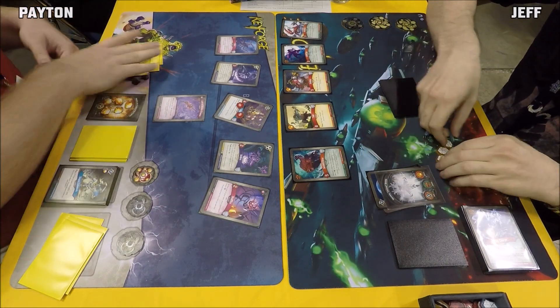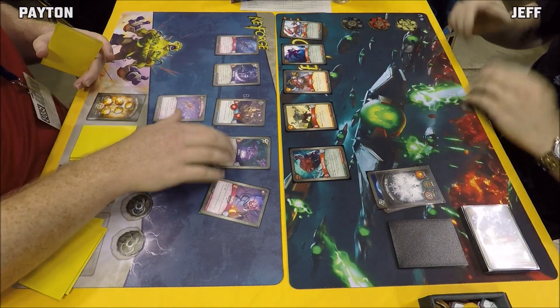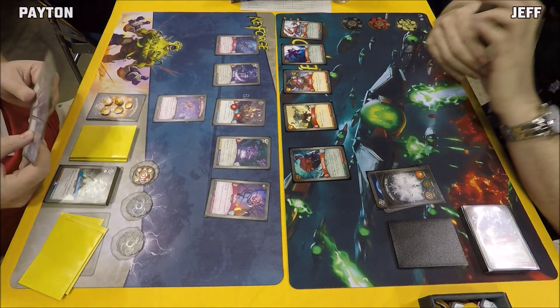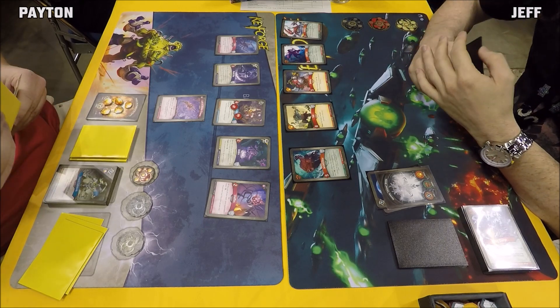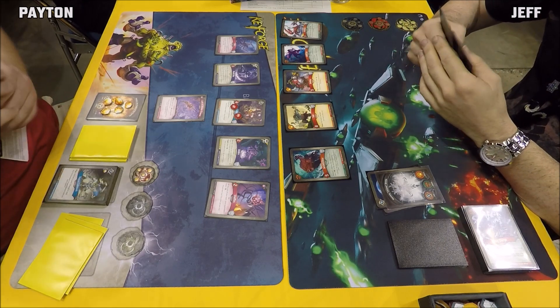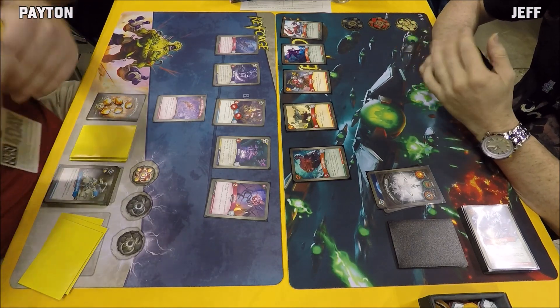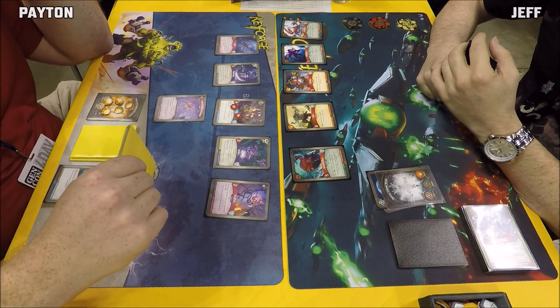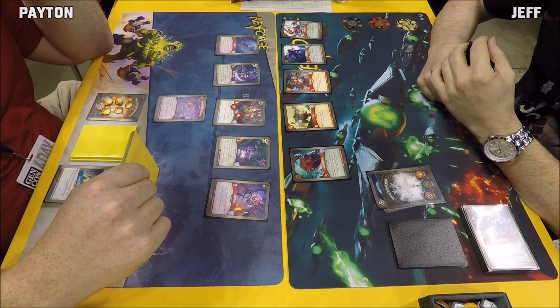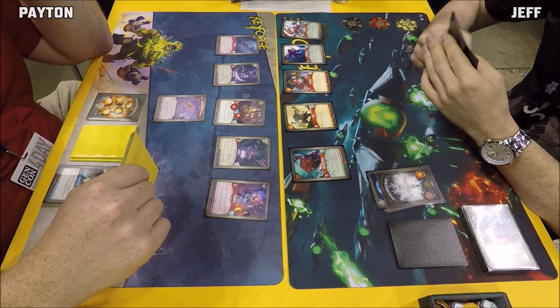Peyton didn't actually get himself into check — Mermook on the right flank is keeping him at six. Jeff will reforge that second key. The commentator suggests it might have been better to go Dis, use Lash, play Shaffles, and then hit with Interdimensional Graft when Jeff had more Amber piled up. A possible sequencing misplay.